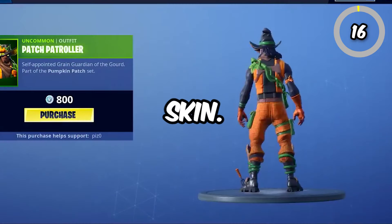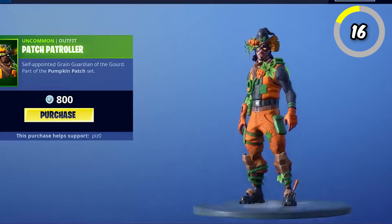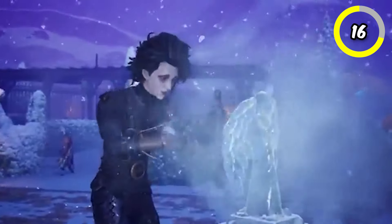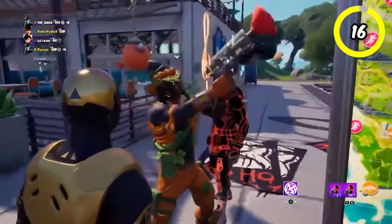Another pumpkin themed skin is Patch Patroller, which is just one of the default skins except he's wearing a bright orange pumpkin themed outfit, which is just hilarious. This is another simplistic Halloween skin that many players loved in the earlier Fortnitemares events, so hopefully he'll be reappearing soon.